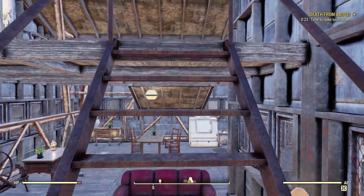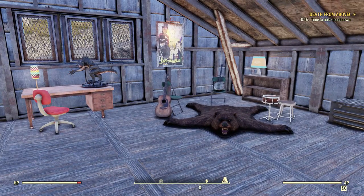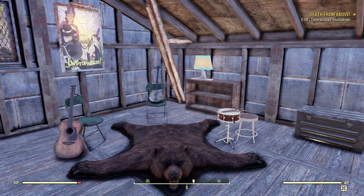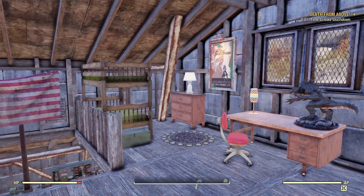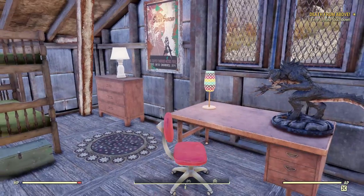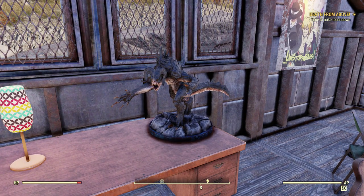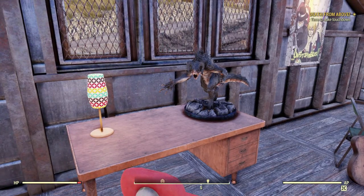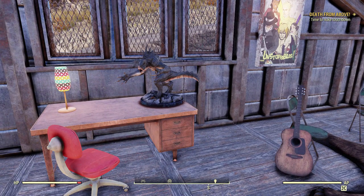Upstairs I've got kind of a two-room setup with a little area in the middle. I have a place to play music — I like to have these little bands in my houses just to fill up space. Here is my guest quarters area — I've got a bunk bed for guests, a little desk, and this is the new deathclaw statuette from the Atom shop. It just came out and it's a lot bigger than I thought it would be.